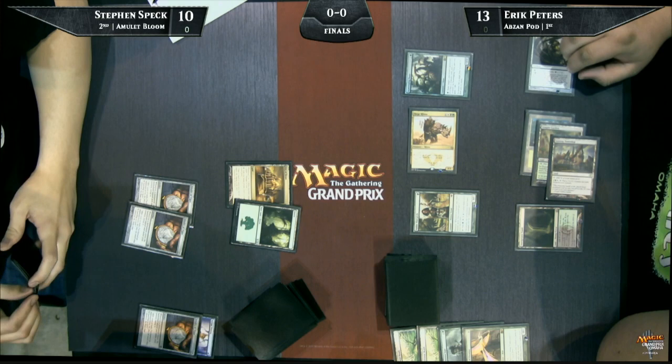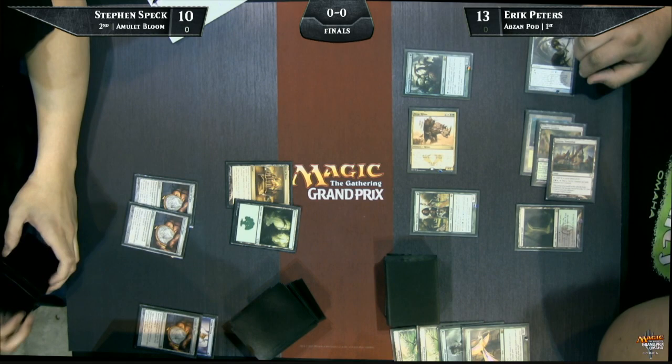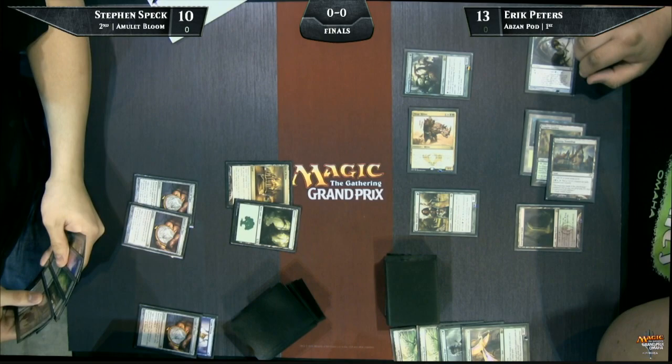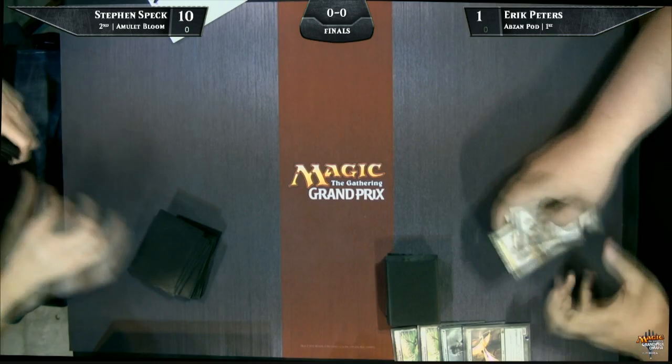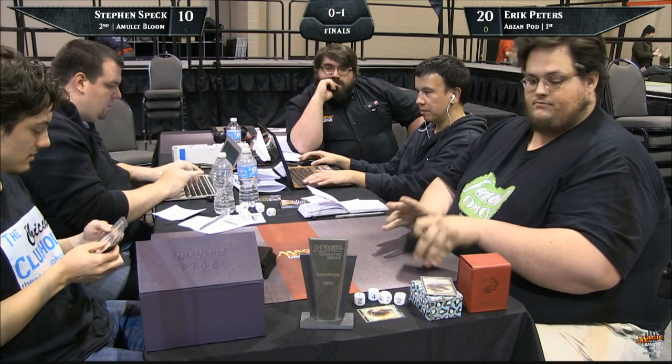Eric Peters is putting serious heat on it. He's threatening to attack for eight next turn. Steven Speck is at ten. His life total is under siege as another Rhino would finish him off here. Steven's got a lot of work to do and doesn't really seem to have the tools to do it. The ooze eats two creatures, he attacks for eight. He had a Gavony Township that would be exactly ten if he had enough mana to activate it.